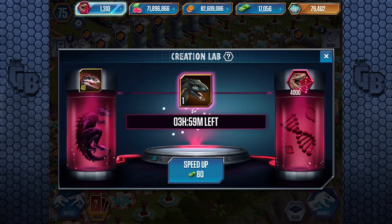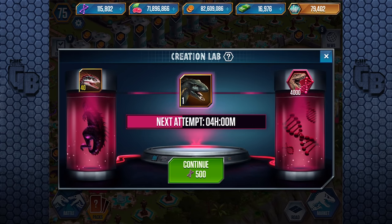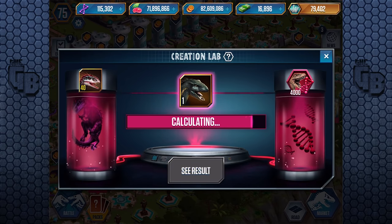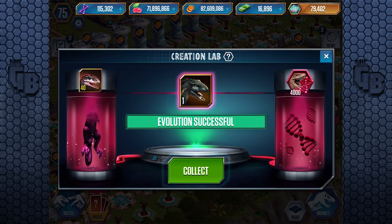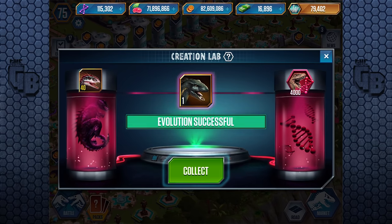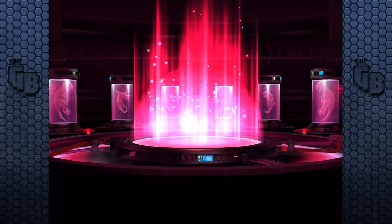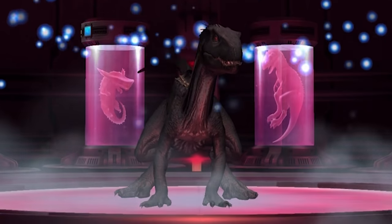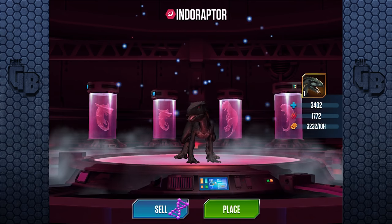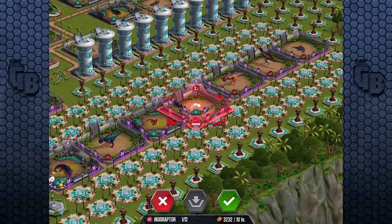So here we go. 580 bucks. This is the first time we're seeing red in the incubators - usually it's blue for regular, purple for hybrid, and red for super hybrid. And there it is! We have - well, it came out in June, didn't it? July, August, September, October. Six months later, almost half a year since the movie's launch, we have Indoraptor in the game! Already level 1, with 1,772 attack. That is unbelievable! That is crazy! At level 1, I might add.